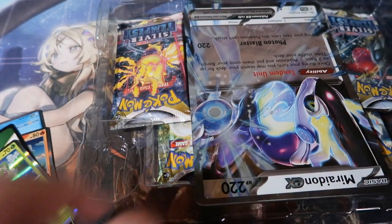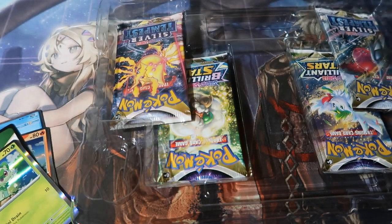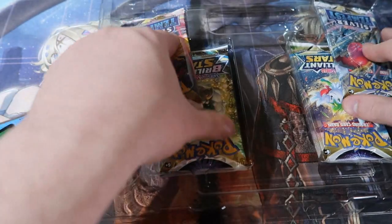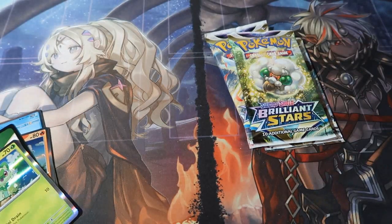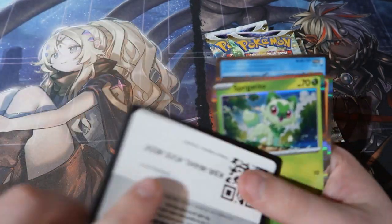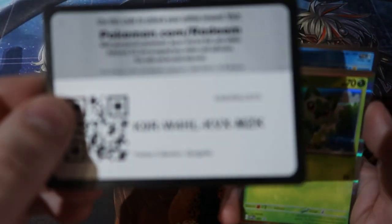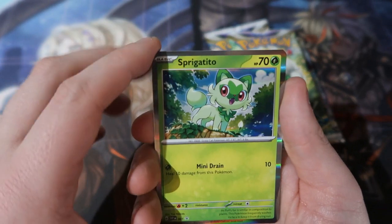Lovely, lovely. The jumbo card - I wish this was the actual promo card you get, but whatever. We'll put that in the folder. You get two packs of Silver Tempest and two packs of Brilliant Stars, which are quite nice packs to actually get. In this video I'll be showing you the pulls, but in the next two videos I won't be showing prices.